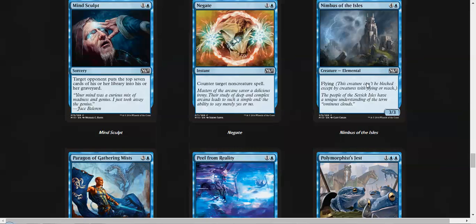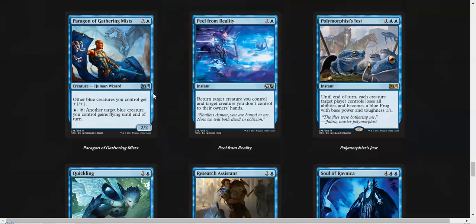As I said in the other videos, I love the Paragons, and the blue Paragon is probably one of the strongest ones. Giving a blue creature flying until end of turn can get really good, so I really enjoy this card — I think it's very, very strong.